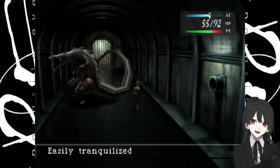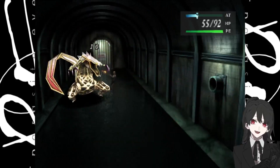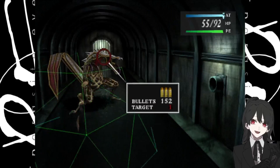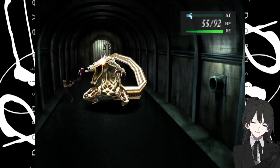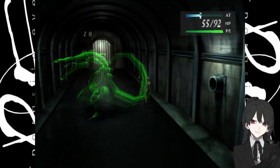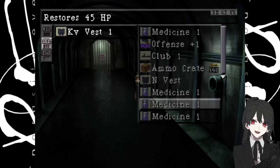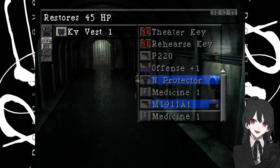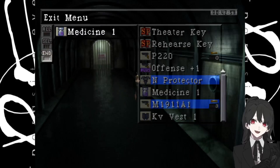HP... easily tranquilized, sensitive to heat. Strange that it says he's sensitive to heat when he has fire breath — but maybe that's why, combustible gases and all that. So let's just keep firing away. And down he goes — that wasn't too hard. For our trouble we get a Kevlar vest, but we can't carry it, so we'll trade out one of our medicines for the Kevlar vest.